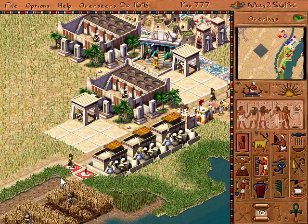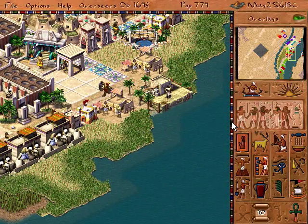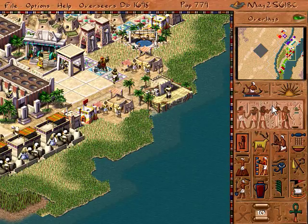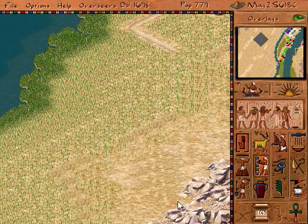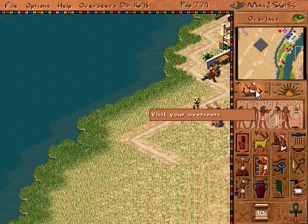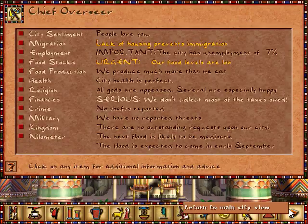We have to build some more breweries and all that. Let's see if we can slowly increase it, because we're not going to be using it that much. Seven percent — okay, we're back in the black.